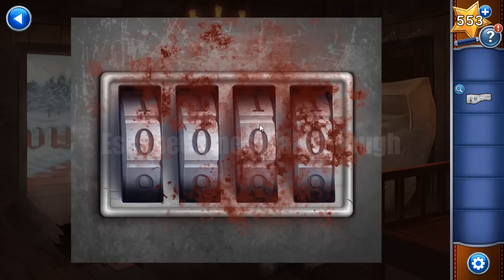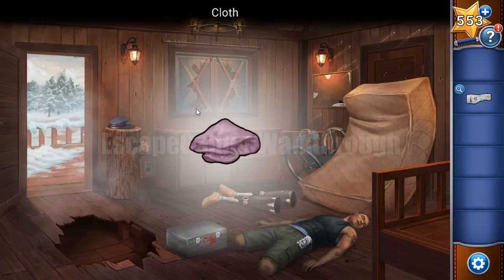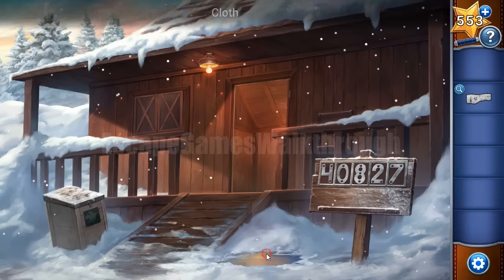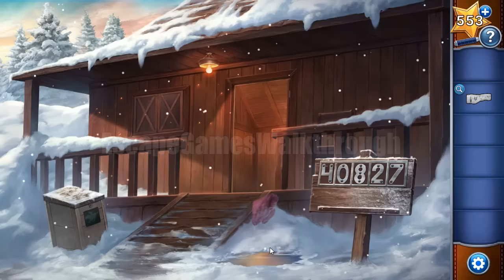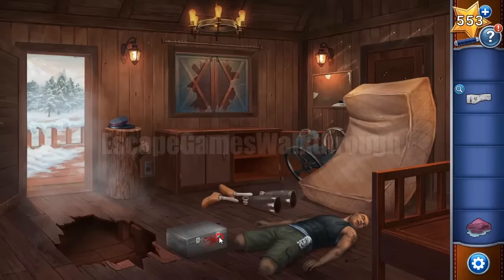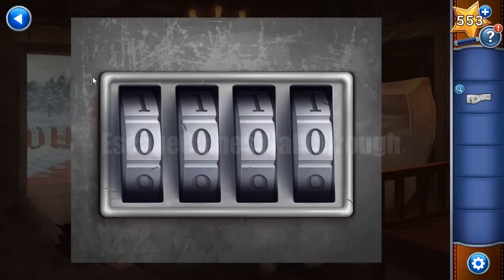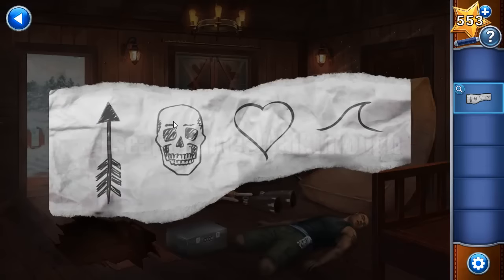First we need to wipe all this blood. Let's do it with the curtains, but we need to wet them first. We need to clear it, and for the digits we need to get the hint. The hint is this paper — we can see: arrow, skull, heart, and wave.